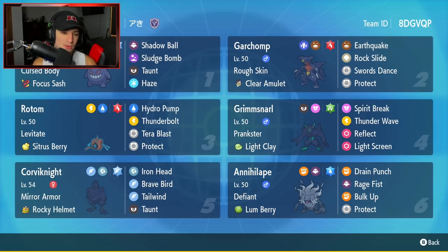Third Pokemon is going to be Rotom Wash, and Rotom Wash is another one of those Pokemon that you really can't go wrong with on your team. It's got Levitate, it's got the Citrus Berry as its item, Volt Switch and Hydro Pump, Thunderbolt, Terra Blast which will change to Fire if we Terastallize, and then Protect as our final move.